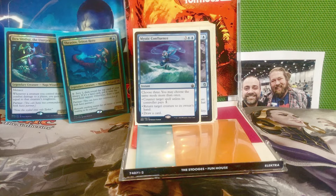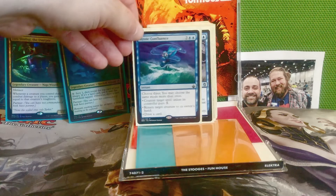Next is Mystic Confluence — three and two blue. Choose three, and you may choose the same mode more than once: counter target spell unless its controller pays three, return target card to its owner's hand, or draw a card. This card is so good — I always recommend putting it in your blue decks. I'm always happy to draw it because there's always something it can do. It's removal, it's a counterspell, and it'll draw you a card. No matter what point in the game it is, there's always a good choice available.